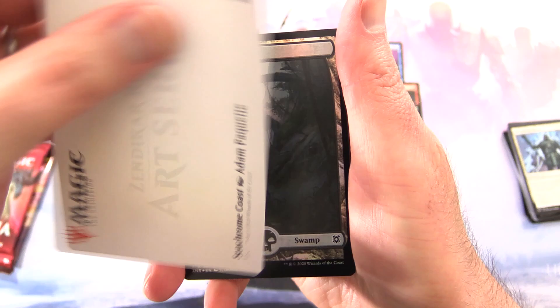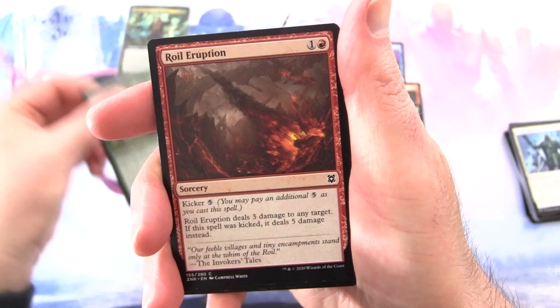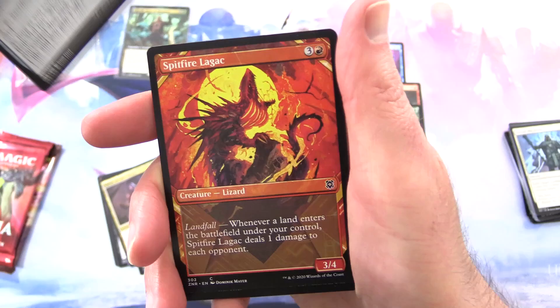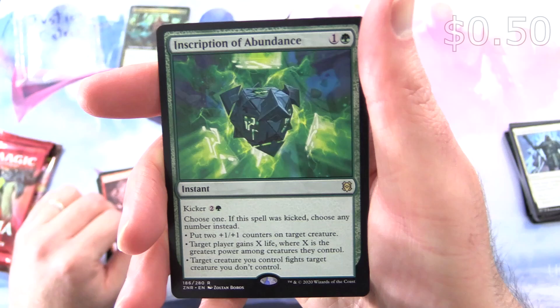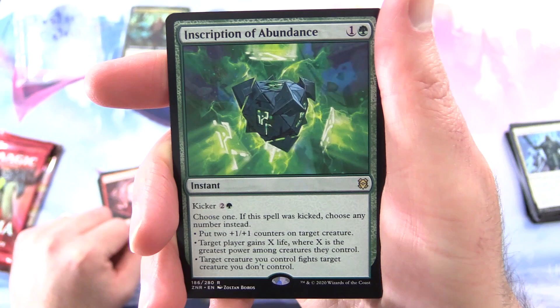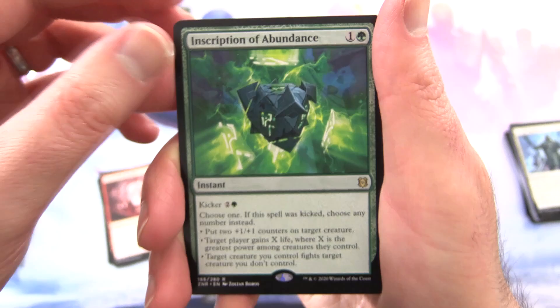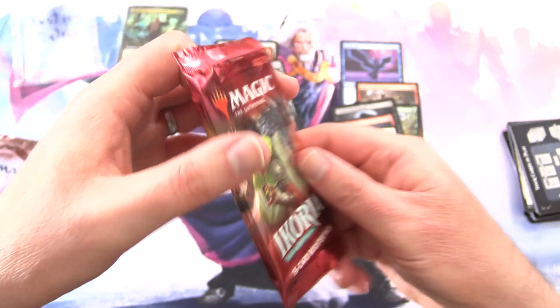Zendikar Rising — not sure what I'm looking at here, but it's got one of those hedron things. Seachrome Coast, throw that in. Foil Swamp, nice — full art. Gnarled Colony, Royal Eruption, Scorch Rider — Creature Human Warrior. Blood Beckoning, Cleric of Life's Bond, Relic Vial, Spitfire, Lagax Showcase, Paired Tactician — Human Warrior. Thundering Rebuke. The rare is Inscription of Abundance — instant for 2, kicker 2 and a green. Choose one; if kicked, choose any number instead: put two +1/+1 counters on target creature; target player gains X life where X is the greatest power among creatures they control; or target creature you control fights target creature you don't control. And a foil Prowling Felidar. Nothing from the list.